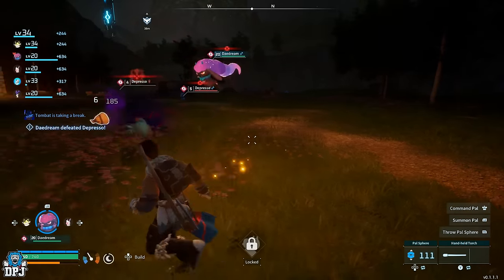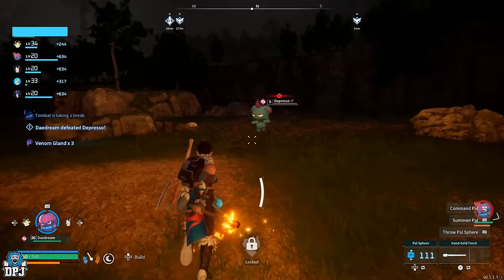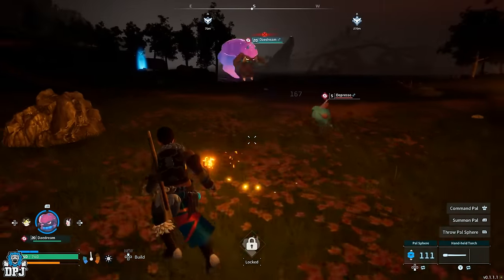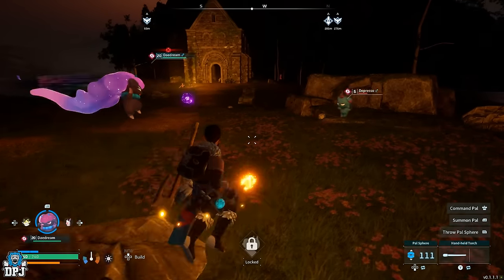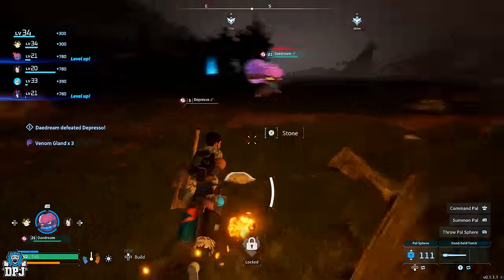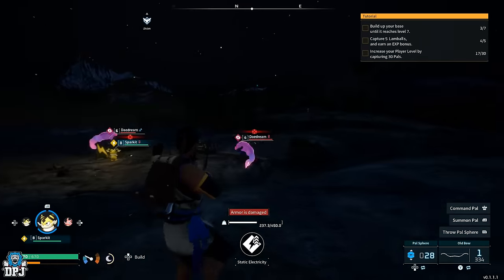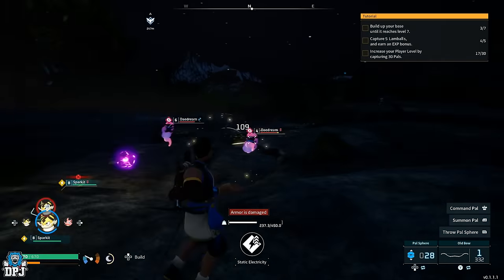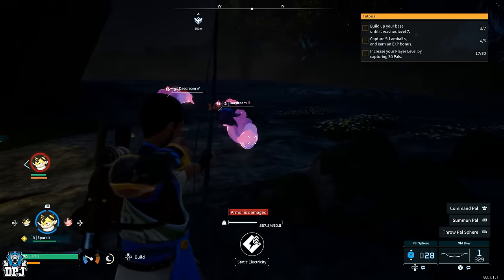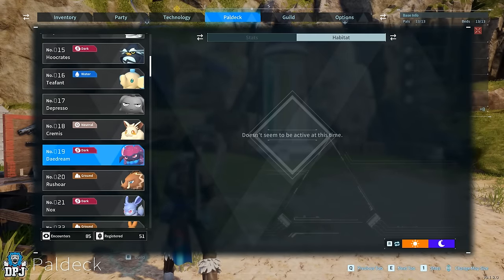The next pal I recommend getting early on is called the Daydream. It's a dark-type pal and another one that becomes a great battle companion as you level up. Within the early stages of the game this is probably the easier one to get, as it doesn't require you to trek anywhere. The only difference is these mostly only appear at night time, but within the first area where you initially spawn in they can be very apparent. Grab this and the Sparkit — two little battle beasts.